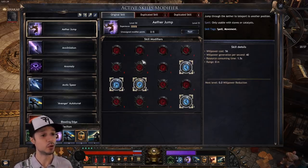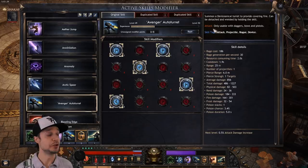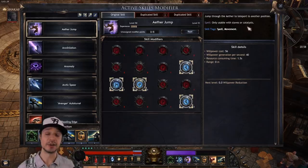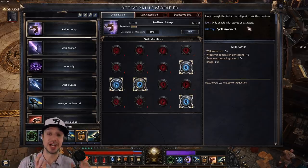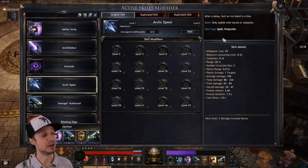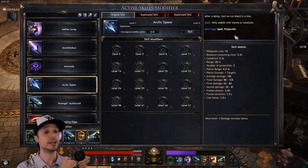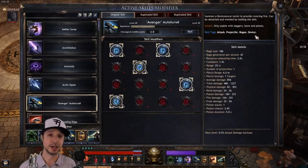First off, is it a spell or is it an attack? Some of your passive nodes might buff your attack damage but not your spell damage. There are also restrictions on weapons — any type of spell requires either a staff or a catalyst. A catalyst is an off-handed item that allows you to wield anything else in your main hand, be it a melee weapon or a ranged weapon; it's what enables hybrid builds between spellcasters and attackers. There are also tags like spell and movement, or spell and projectile, and these tie into the modifiers in the passive skill tree.